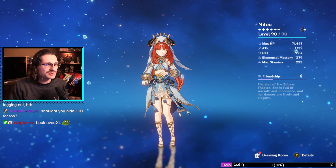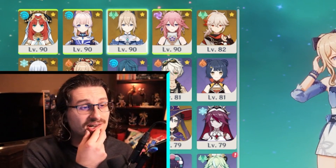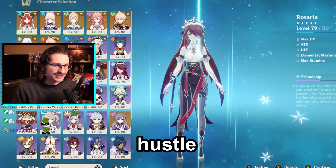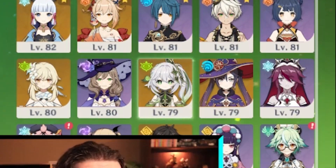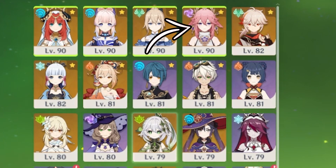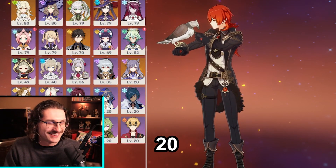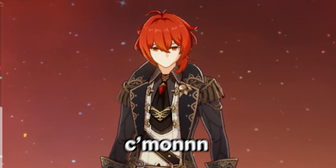Let's see what characters we got at level 90: Nilou, Kokomi, Jean, and Yoimiya. Those are the only characters at level 90, and they're AR 56 so they're not completely maxed out. I respect the level 79 hustle. They've got a ton of really good five stars: Kokomi for amazing heals, Jean for amazing heals and high damage, Kazuha, Ayaka, and Yoimiya. Shiangling, the Lumine at level one — not even level 20.